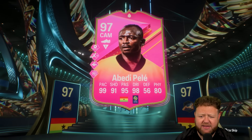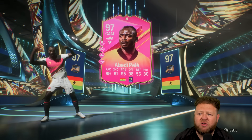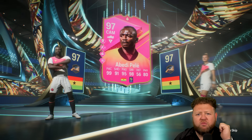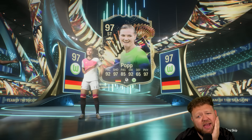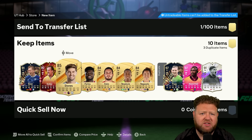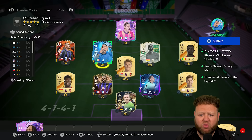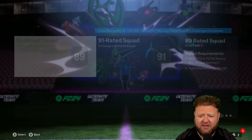That looks like we're going to get ourselves a duplicate 97 Bedi Pele. Just thinking about some of the 99s that we haven't got - like Pele, Ronaldo, Messi. Getting Ronaldo and Messi would be like proper end game completion, but for some reason I just can't seem to get them. I need to just binge more and more and more packs - that's just the only way to get it done.